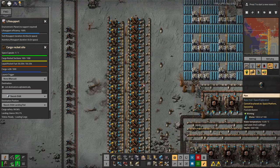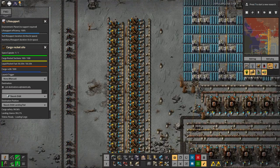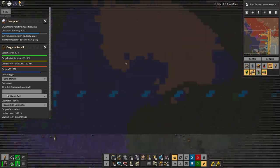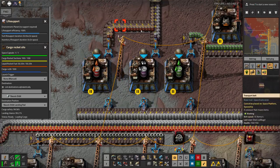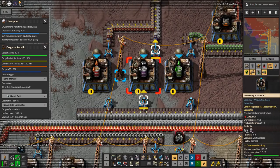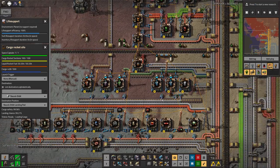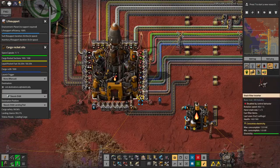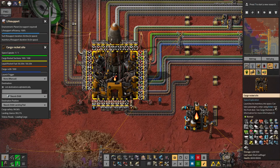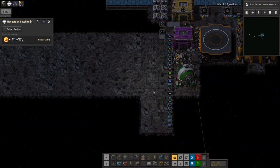The fluids - petroleum gas and heavy oil - are coming from my coal liquefaction facility, passed through really long pipes and then barreled here. When I come back from space I'll have spare barrels to feed back in, stopping this assembly machine from making new ones. I've made almost 9,000 barrels in total, which feels like a crazy number. The rocket is now ready to go into space and drop everything off at my orbital base - hopefully I'll have everything I need. What I'd forgotten was the space belts.